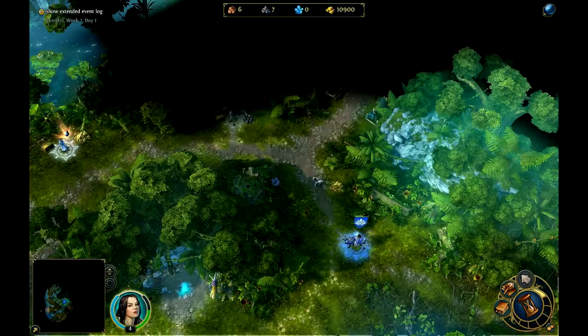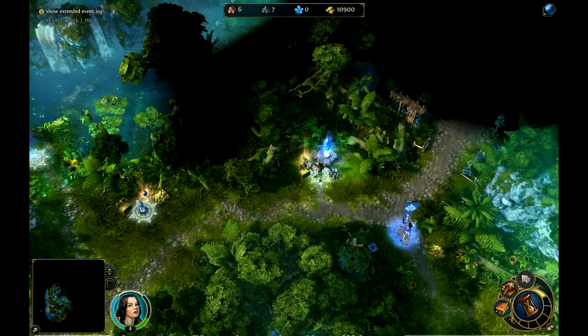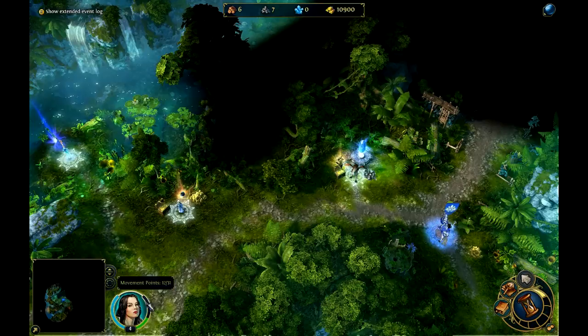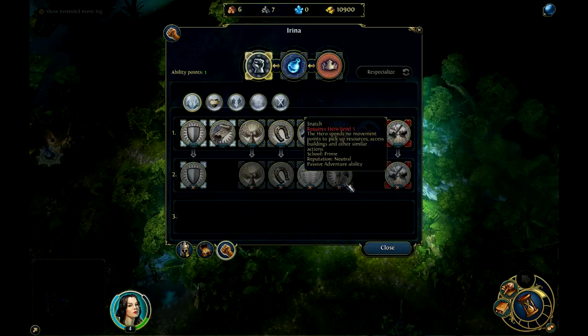Only one third of growth for all creatures — that's good for me, actually, because I don't have a town, and that means they won't grow. I've picked logistics and pathfinding as I am travelling through rough terrain and I am on the sanctuary campaign. I believe we will walk on water quite a bit, and I am also saving that last point so I can pick up both Snatch and Lightning Bolt on level five.